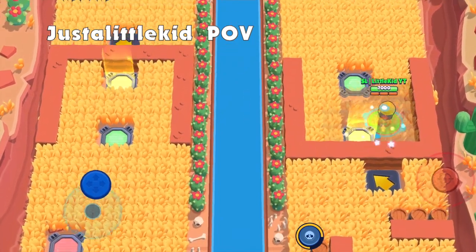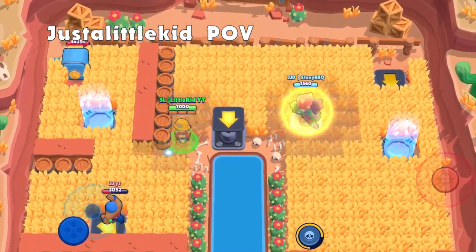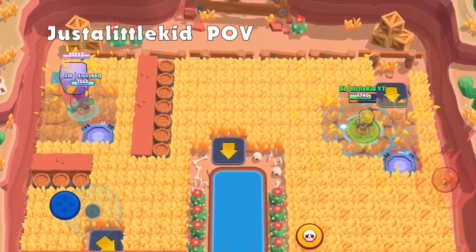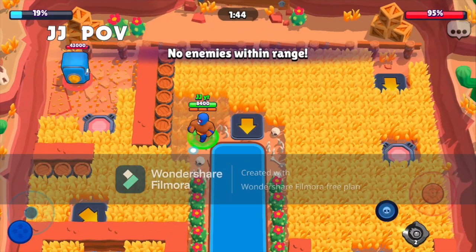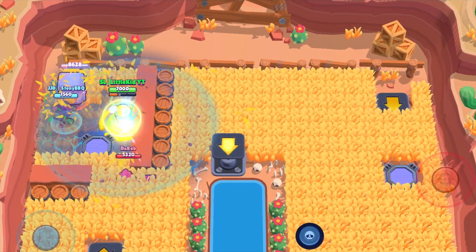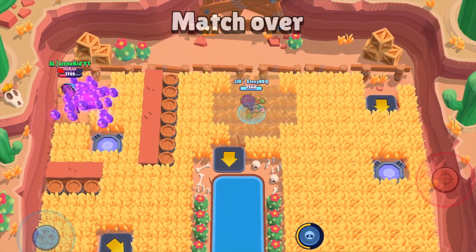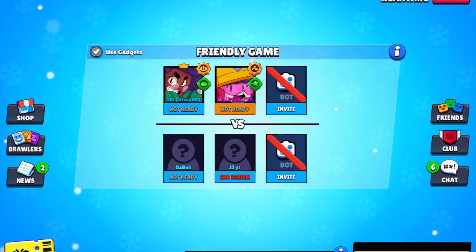I don't think we're winning this — I can't even see what's happening. I'm literally auto-moving. I can't do anything. I got teleported by accident. Wait, whoever is editing this video — what were you thinking going Mortis? Can we redo? No redos! My super destroyed the safe. 4-4, it comes down to a tiebreaker.